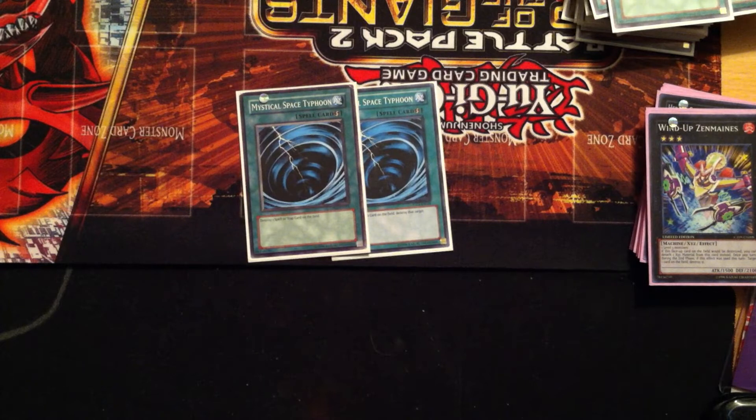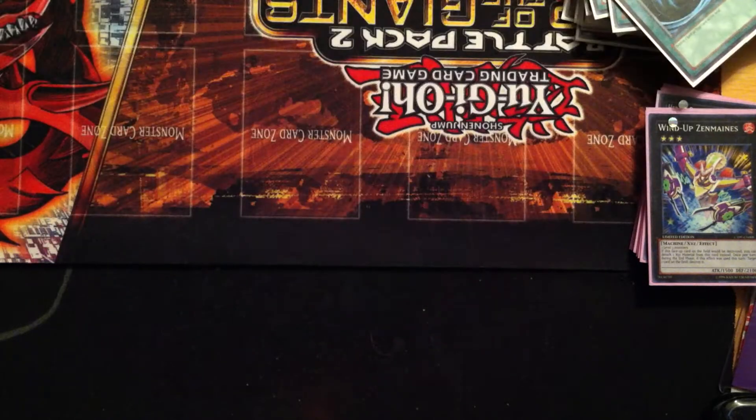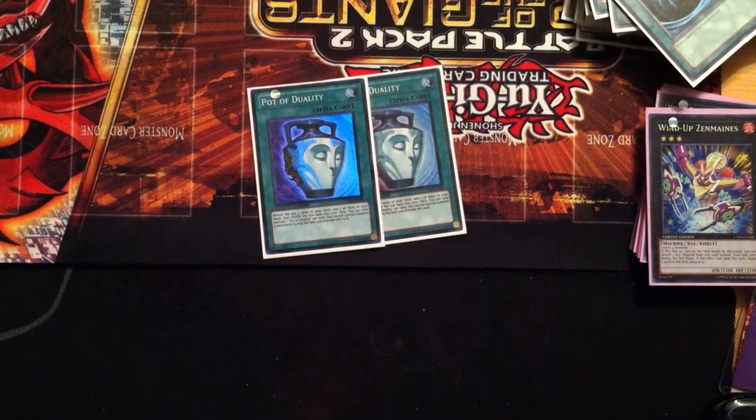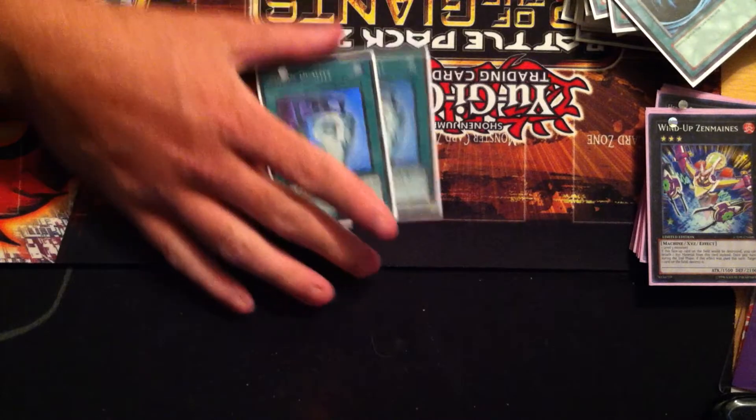Two Mystical Space Typhoons — it's an OTK deck, you want to get rid of the back row. Two Pot of Duality — I found that you can open some pretty terrible hands in this deck. Pot of Duality lets you dig for those Miracle Contacts and Convert Contacts, allowing you to progress in the game, and I think it sets up future plays very well.